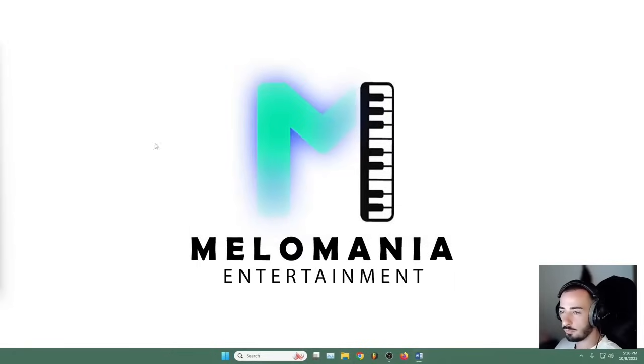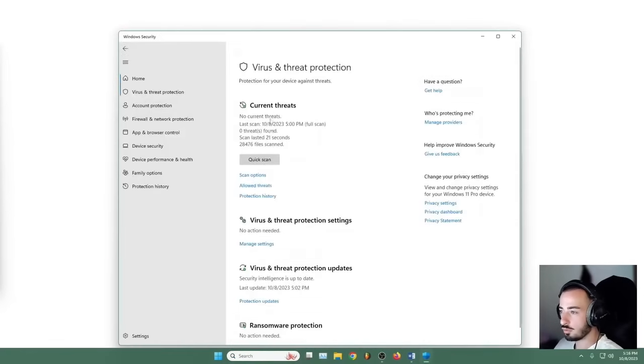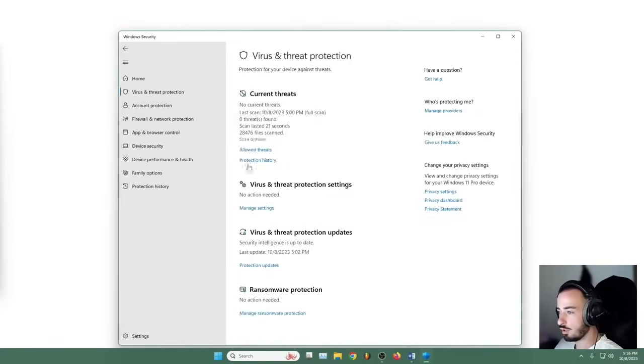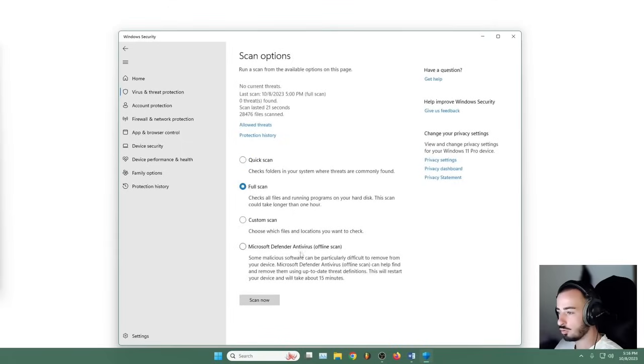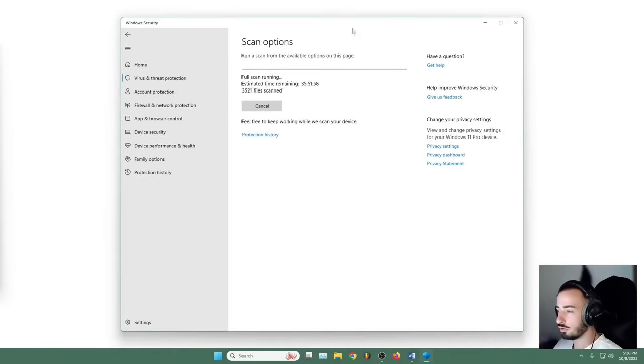Clear all of this from the recycle bin too. After that, we need to go to empty the virus scanner. Just go here, go to scan options and make sure you use the full scan. It's gonna take a while depending on how large your files are and other stuff. Good luck with that.